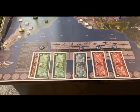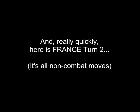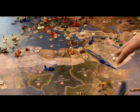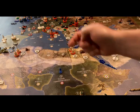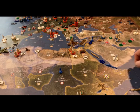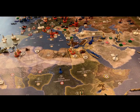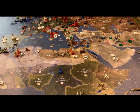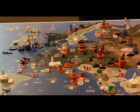Next up is France, which gets tacked on to the end of this video. There are only three moves: the unit in French Central Africa moves to French Equatorial Africa; the destroyer in C-Zone 76 moves up to provide protection to the British transport ship in C-Zone 81; and the infantry in Syria moves south into Transjordan as a blocker. France is done.